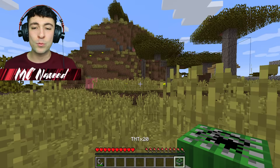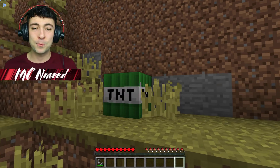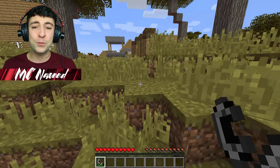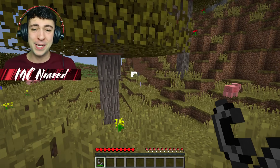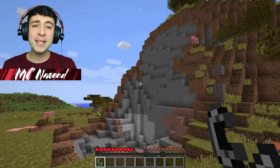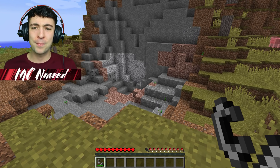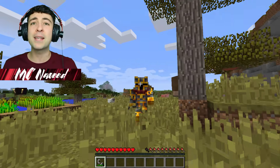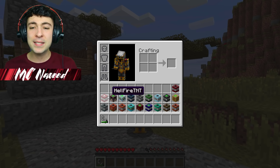I'm going to spawn the TNT Times 20 — let's see what it does to this tiny mountain. Let's spawn it right there and get ready to run because it's going to have the power of 20 TNTs. Hopefully this tree can save us. Oh, that's not so bad — was that really the power of 20 TNTs? If the villagers say it is, then I guess I have no choice but to believe them.